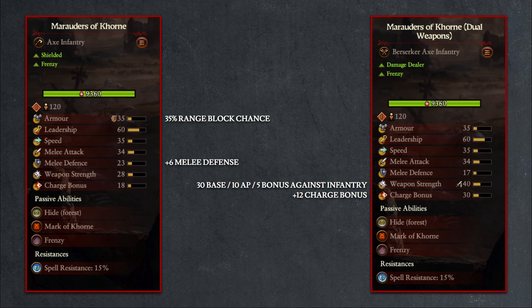Overall, given the design philosophy behind the Khorne faction, where your main goal is to be aggressive and dish out heavy damage, I believe the dual weapon variety is the superior choice. Certainly, losing 6 points of melee defense and ranged block chance will make the unit more vulnerable, but the offensive tradeoff, especially on the initial charge where you can hit up to 77 melee attack from the frenzy and charge bonuses, should allow the dual weapon variety to deal enough damage to make up for the potential return damage taken from their lack of melee defense.